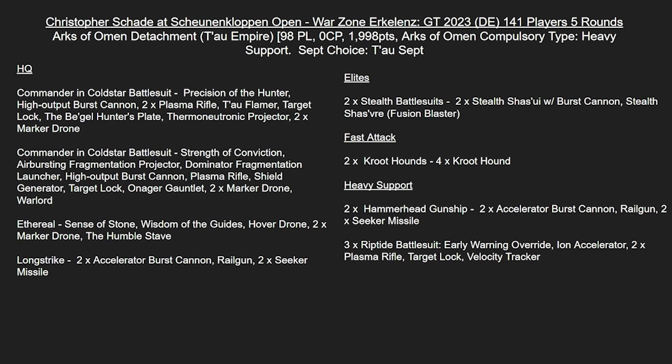We've then got an Ethereal with Sense of Stone and Wisdom of the Guides - the 5+ Feel No Pain and an extra CP a turn. He's on the Hover Drone for manoeuvrability with two Marker Drones and the Humble Stave so invocations go off on a 2+. We've also got Longstrike upgraded with Burst Cannons and two Seeker Missiles. In Elites, just two units of Stealth Battlesuits, both with a Fusion Blaster on the Shasvre. In Fast Attack, two units of Kroot Hounds. In Heavy Support, two Hammerhead Gunships fully upgraded with Accelerator Burst Cannons and double Seeker Missiles, then three Riptides all with Ion Accelerators and Plasmas.